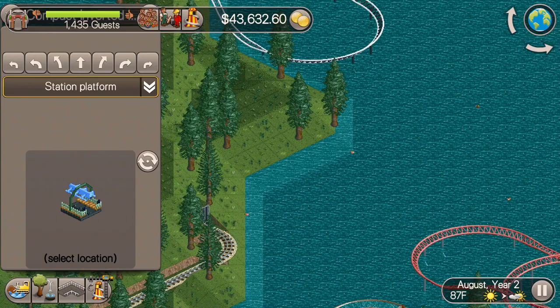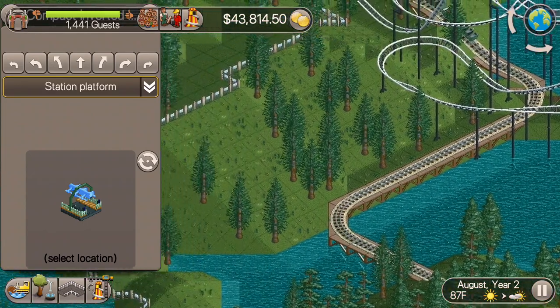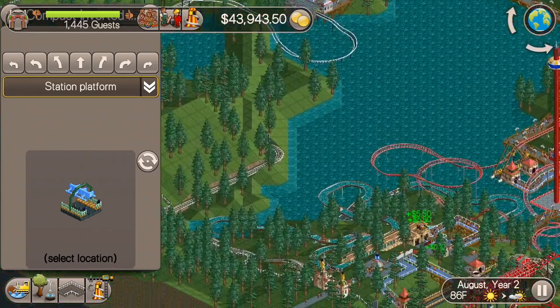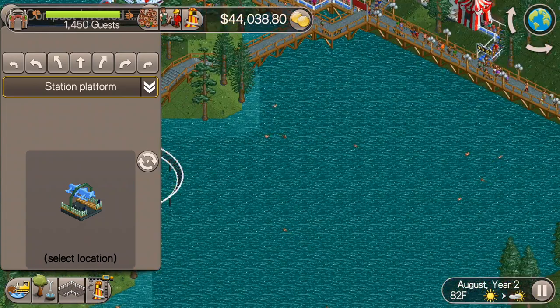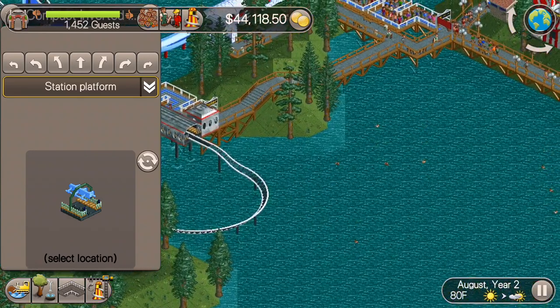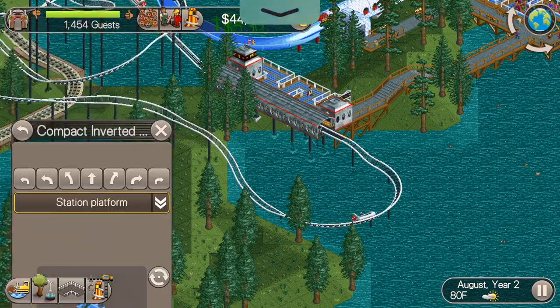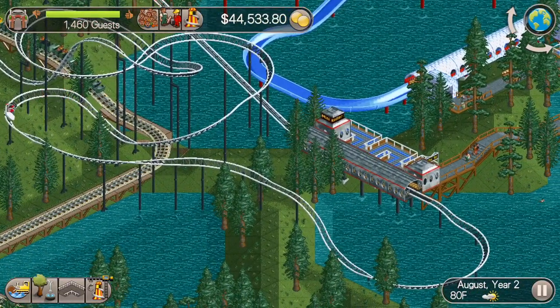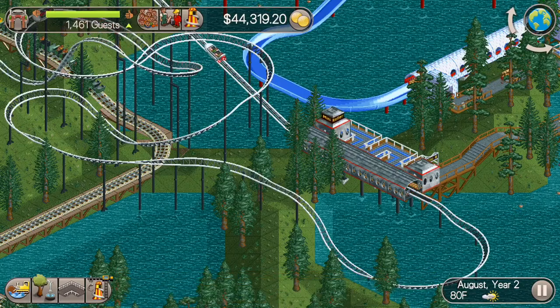We researched a compact inverted roller coaster during the building of the mini roller coaster, so we'll build that in the next episode. I'm looking around at where I want to put it — I don't want to put it in the middle because I want to build something really good there. I don't love building compact inverted roller coasters, but I still want to do it for variety so you guys see everything.